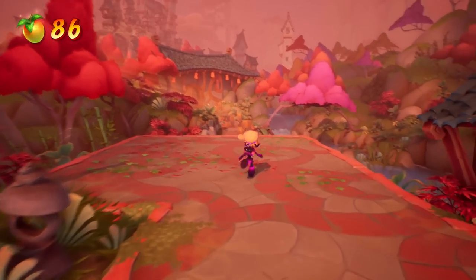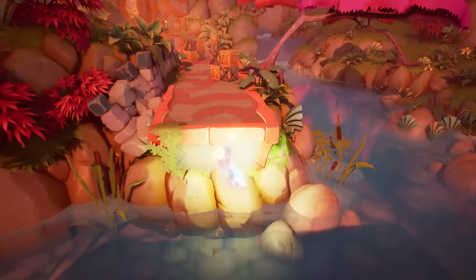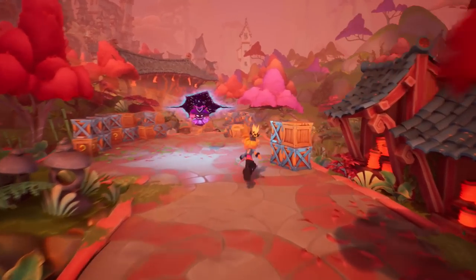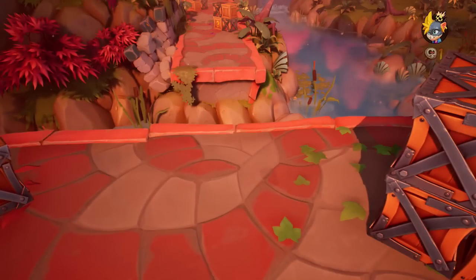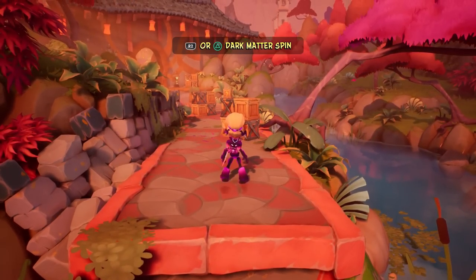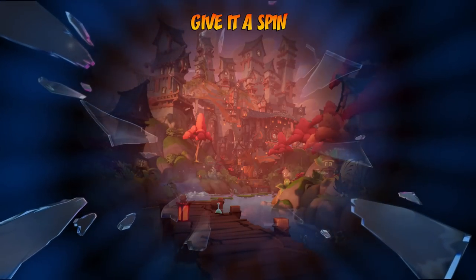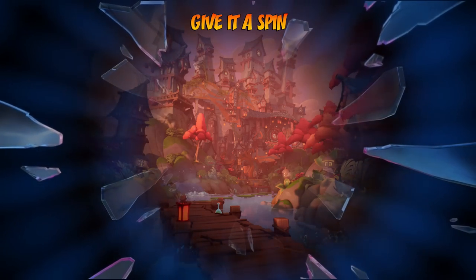Embryo was not in Crash 3, and in Crash 2 he was actually Cortex's enemy. If you got 100%, you could see a secret ending where Embryo destroys Cortex's ship. So it's interesting that they're working together again without too much contention. Either way, it'll be cool to take him on later in today's episode. For right now I gotta give this level another try.